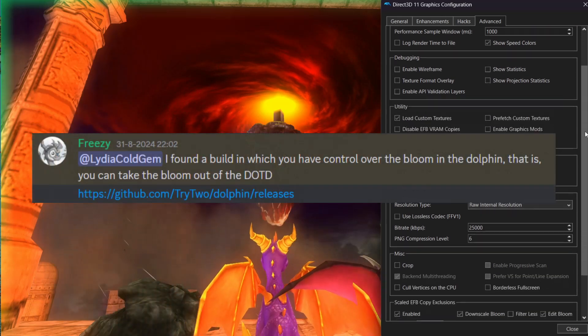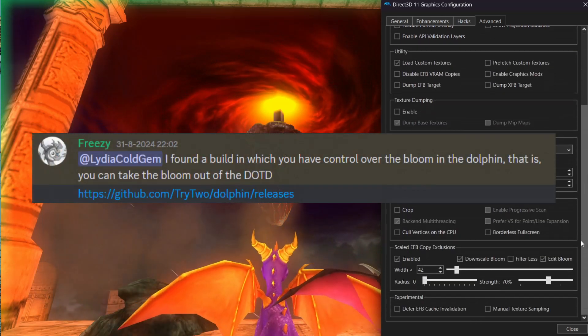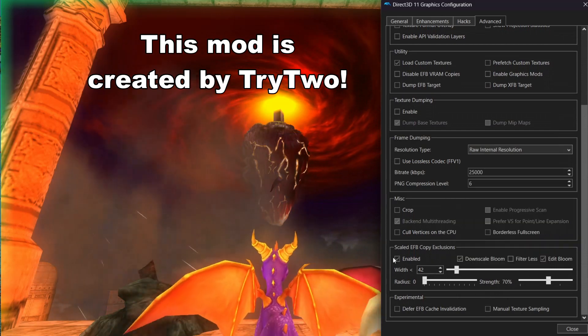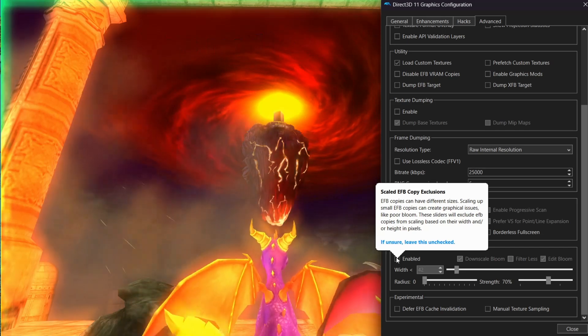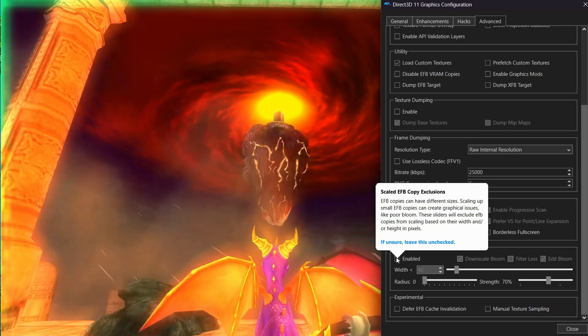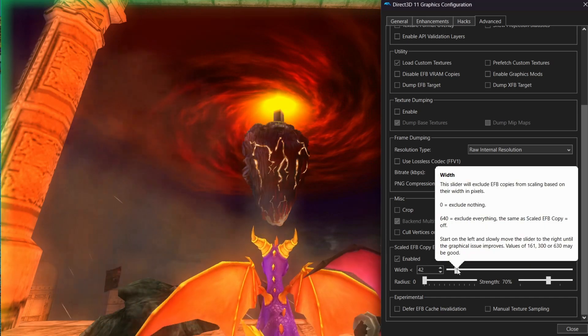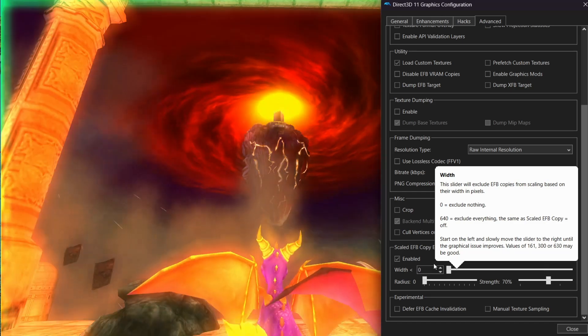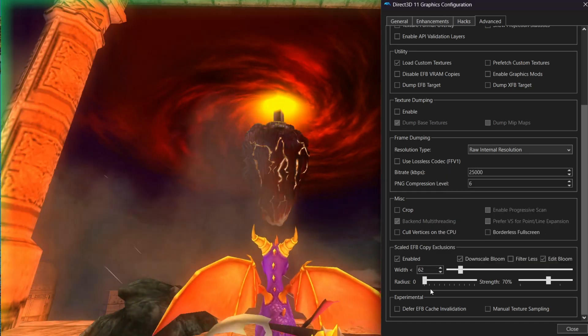By the way, my fellow texture hacker Freezy mentioned that there is a mod for Dolphin that can control the bloom. This mod is the very reason why I went out of my comfort zone to download a newer version of Dolphin and learn how dated the 2018 version was nowadays. Link will be in the description as well. Have a nice day.